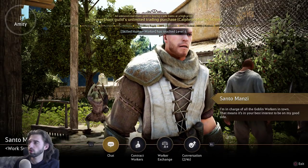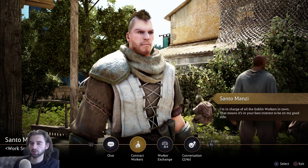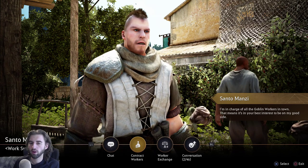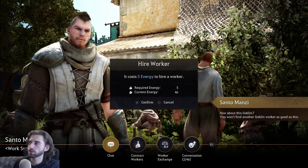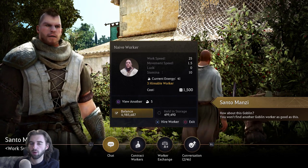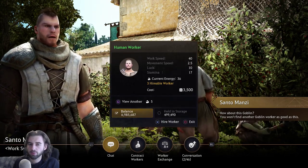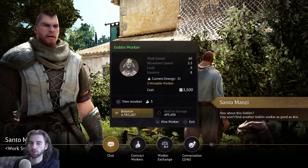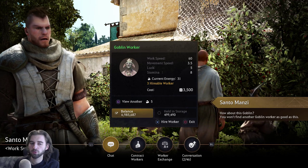Hit the contract worker option. We're looking to hire two workers since we have two farms. Whenever you click contract workers, it uses five energy, so the more energy you have the better. You're looking for higher tiered workers — workers come in four tiers: white workers are the lowest, then green, blue, and gold workers. If a white worker comes up, we don't want them — press square to view another worker, but it'll use another five energy. Keep going until you get a blue or gold worker. When you get down to 10 energy remaining, you have to take whoever you have since we need two workers for this to work.